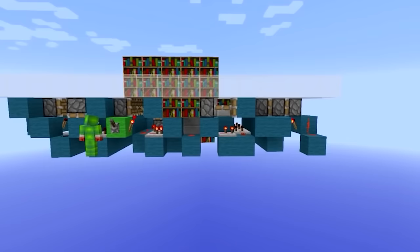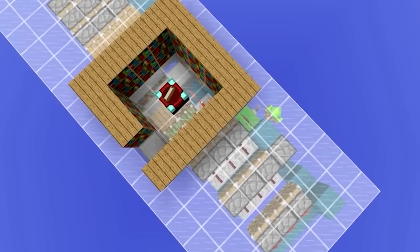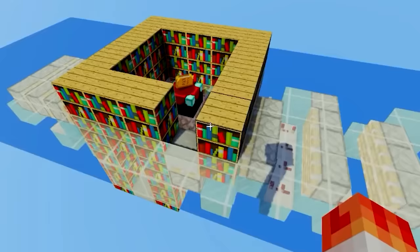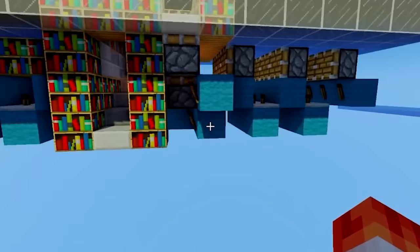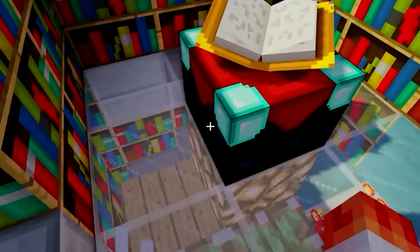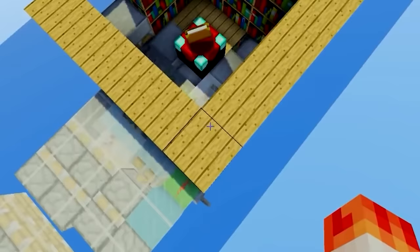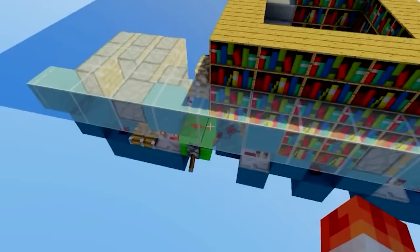A hidden enchantment table entrance — pause. Who would expect a hidden entrance within the enchantment table? The way this works is pretty simple. We have a lot of pistons and not much redstone — mainly repeaters and torches. This is going to make a little staircase: you walk into your enchantment room, do all your enchanting, then flip the lever and it creates a spiral staircase that goes down and around the enchantment table and into your secret base. Then flip it again and it closes up like nothing was ever there.